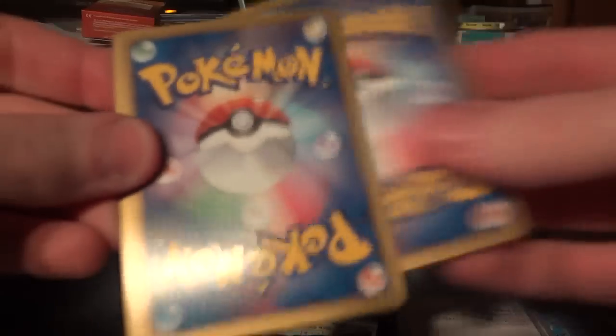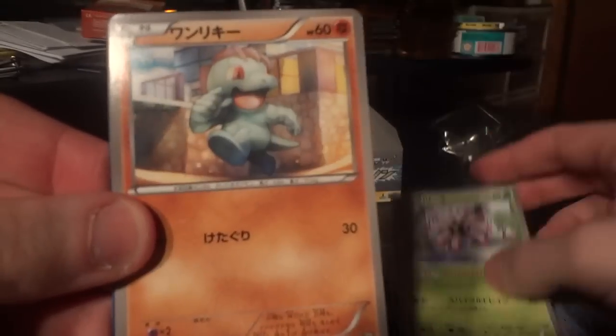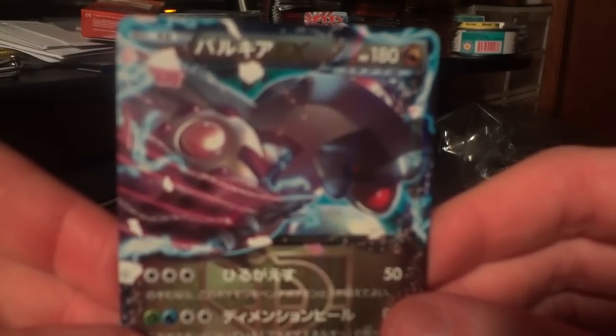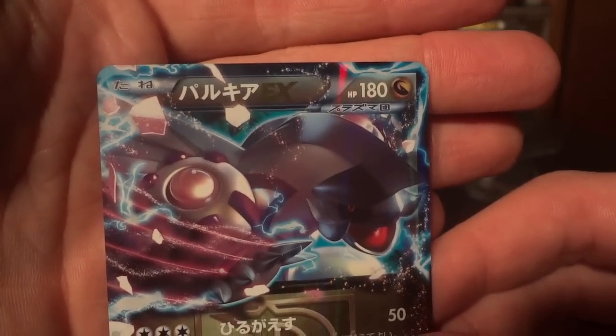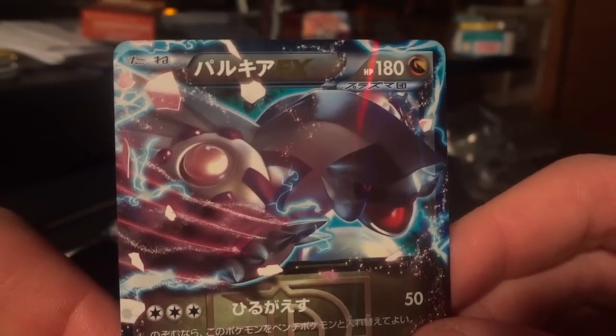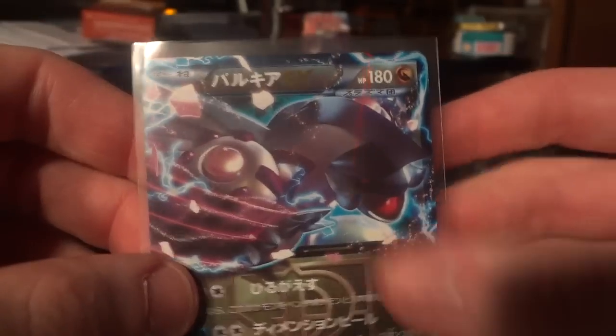Moving on through. Might get a little antsy and start opening packs by hand. Hope you guys don't mind if I switch it up like that. Accelgor, Lilip, Machop, Ursaring, and another Palkia EX. So that kind of stinks — I'll probably not pull the Genesect EX, but I'm hoping for a Full Art later in the box. Glad to have another one of these to mess around with. I think this is only my second, so I am fine with that.